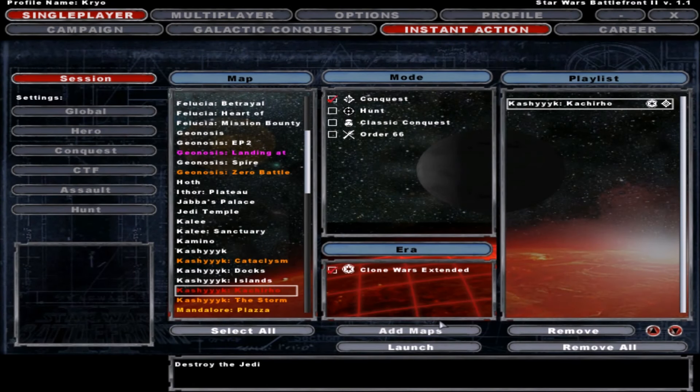Alright, welcome back to more Clone Wars Extended 2.0. Today we're going to be taking a look at the map of Kashyyyk Kachiro, however the hell you pronounce that. We're going to be playing the Conquest mode, simply because it's basically a recreation of the third movie, Revenge of the Sith, when the droids basically storm the beach on Kashyyyk. It's basically like a recreation of that, and it's fucking cool.